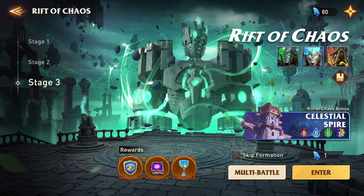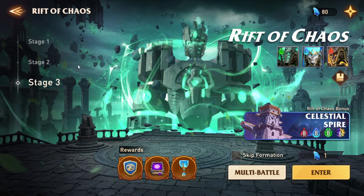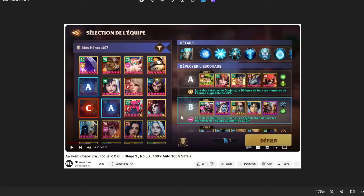Hey everyone, so today's video I'm going to be showing you my Rift of Chaos 3 team. I finally unlocked this. Big shout out to Machine — he put out a video about a week ago talking about Stage 3 with no LDs, and it showed Kacen, which is down here, kind of cut off. I think most of you know how much I hate this hero, but the fact that he's useful now is awesome. Shout out to Machine. My teams are a little different than his, which is why I'm showing this here today.